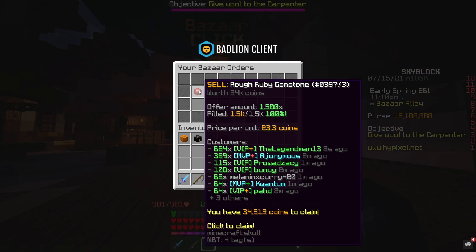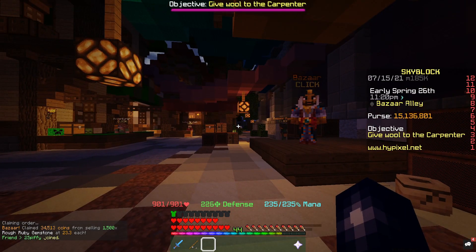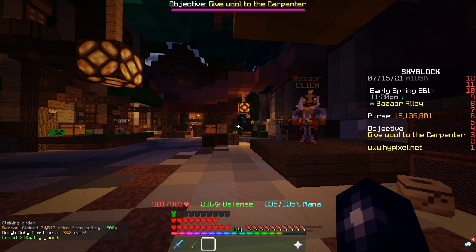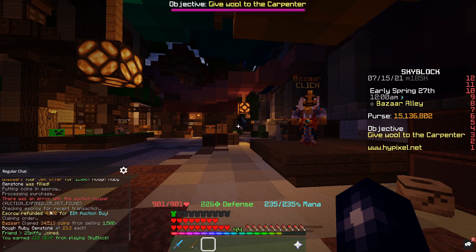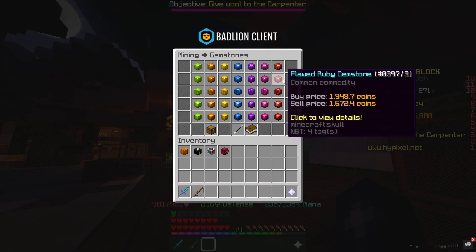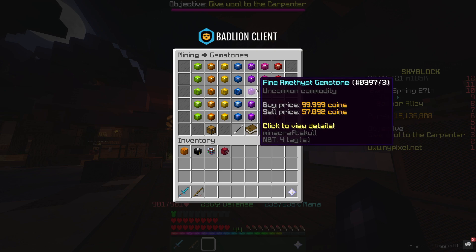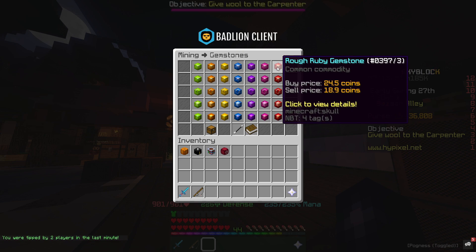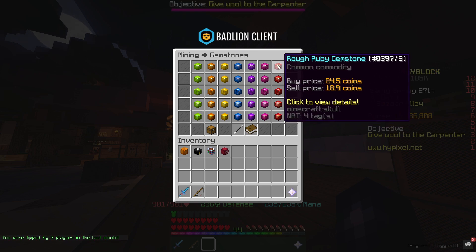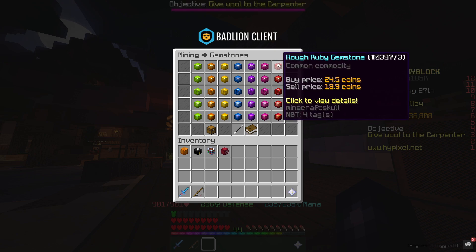After around 2 to 3 minutes our order has fully fulfilled — that's 34.5K back, and we spent 29K, so we've made around 5 to 6K profit. Pretty much any gemstone with a decent margin will make you coins, but I'm recommending the ruby specifically because it's the most prominent on the market and the most commonly dropped, so orders fill way quicker and in quantity you can make a lot of coins.